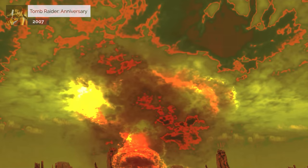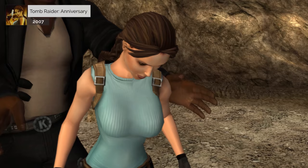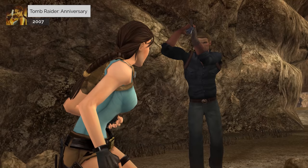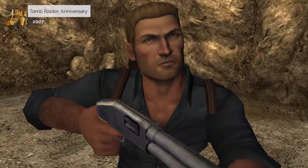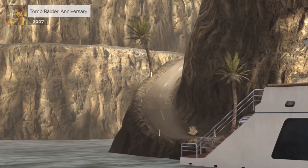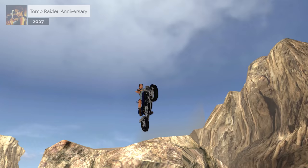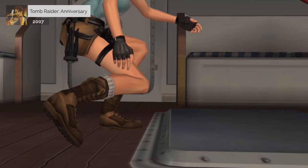Distracted by the vision, Lara doesn't realise that Natla has arrived. Natla takes the Scion away, and has her henchmen — including Larsen — detain Lara and strip her weapons away. Natla heads off leaving her men to deal with Lara, however Lara breaks free and incapacitates them before diving into the waters below, with Larsen intentionally barging one of them out of the way to secretly spare her life. Swimming back to shore, she follows Natla's car on her motorcycle, catches up as Natla boards her yacht, and sneaks aboard the vessel to stow away in the ship's cargo hold.